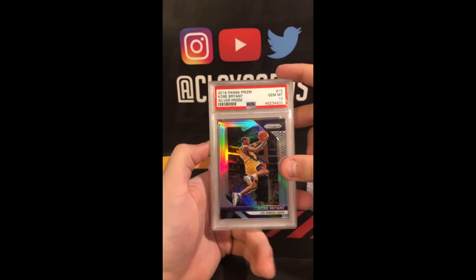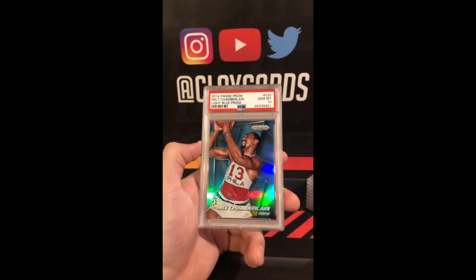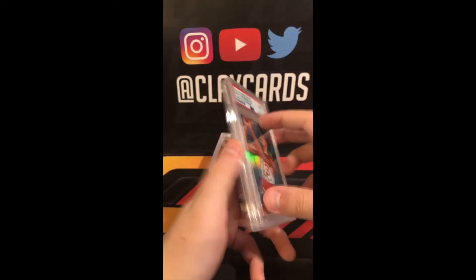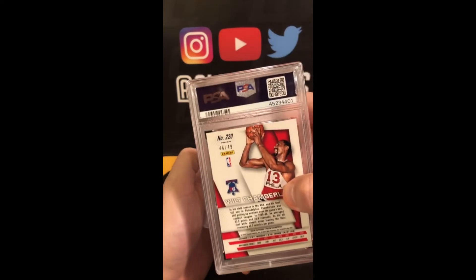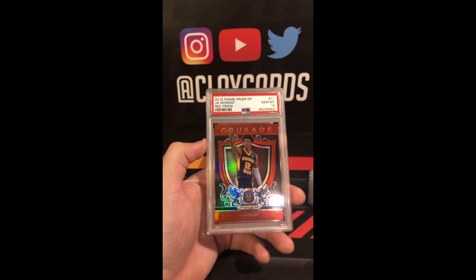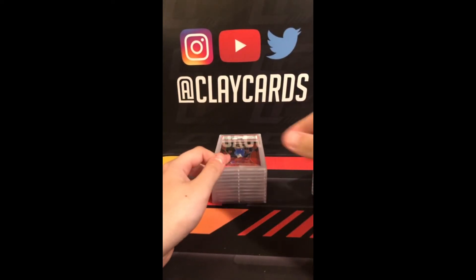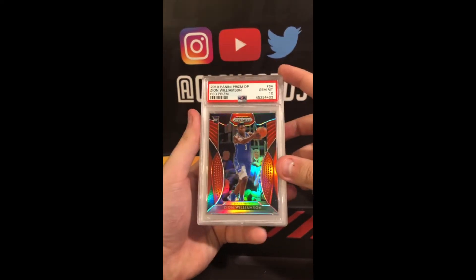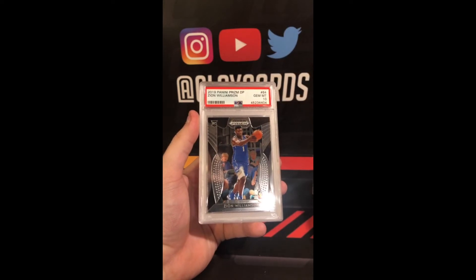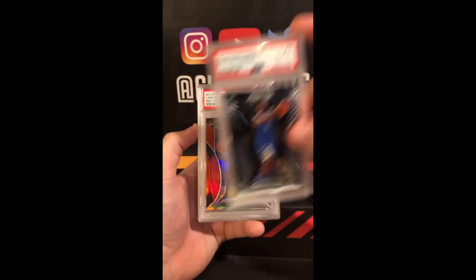Kobe Silver 10. Cool one here — Wilt Chamberlain 2014 Prism Light Blue 10, out of 49. Ja Morant Prism Draft Pick Red 10. Zion Draft Pick Red 10. Zion Base 10. A second base 10.